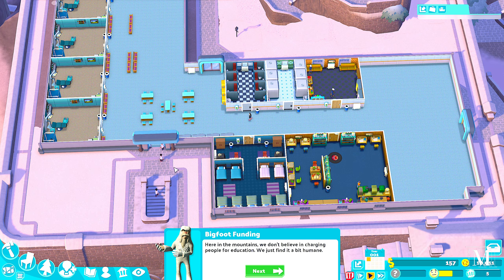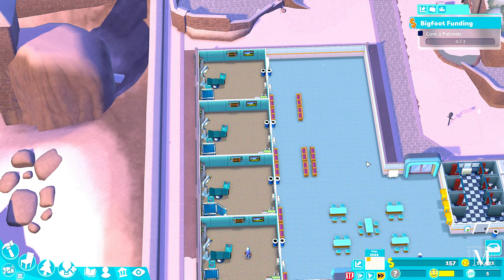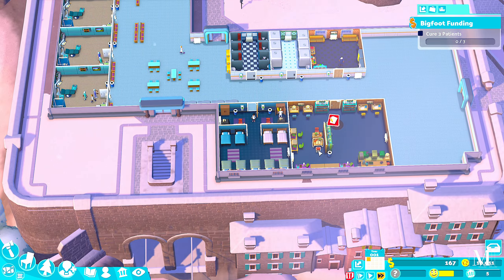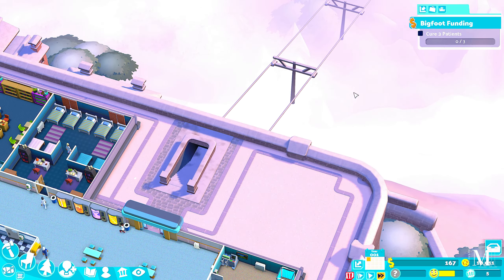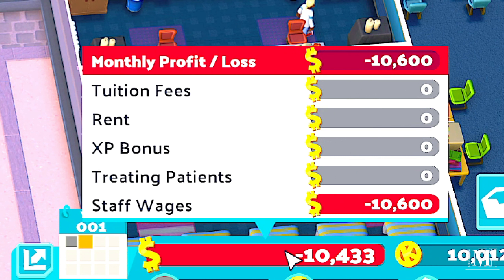We're going to be losing profit at the very start because of staff wages, so let's speed this up. This one's all about surgery — the more surgery rooms we have the better — and we need to focus on research too because this level is all about research and surgery. The patients come in from the cable car, which is very well engineered — floating in the air. We're not getting tuition fees, rent fees, or experience bonuses right now.